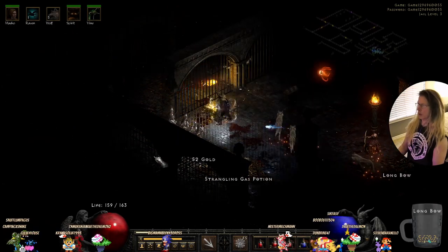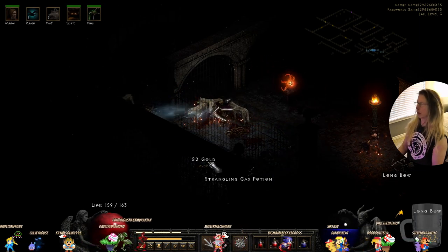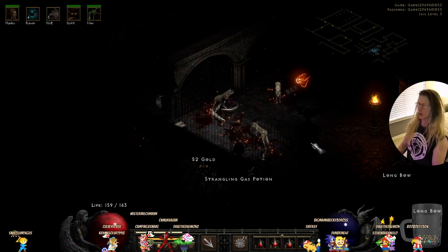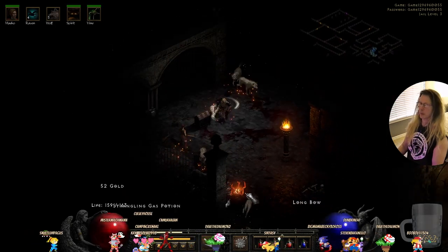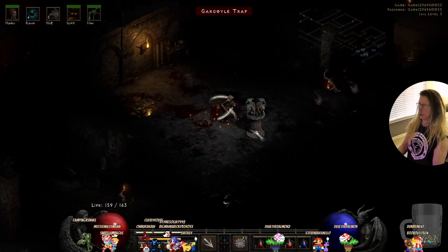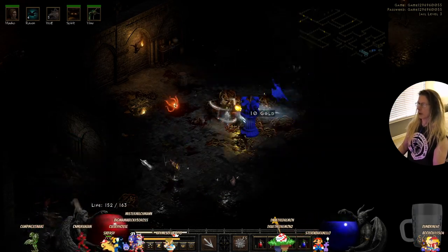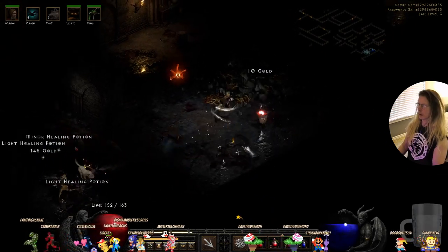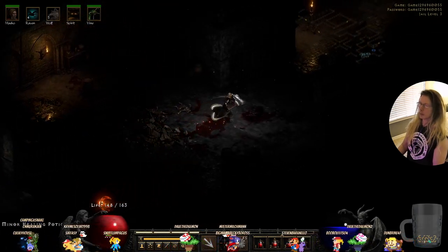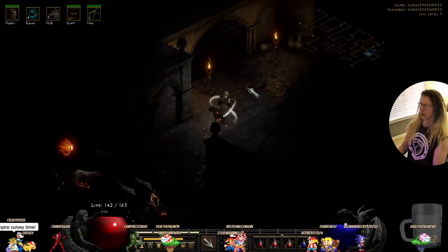Now there's a whole row of them here. We need mana, so I just keep moving around — kind of going clockwise. I start with the perimeter and then move inward from there. Not only does Arctic Blast cause damage, but it slows them down too. That's why I use it.